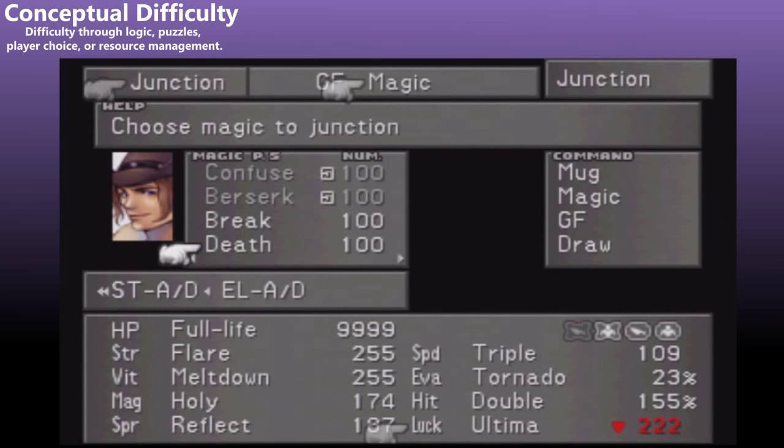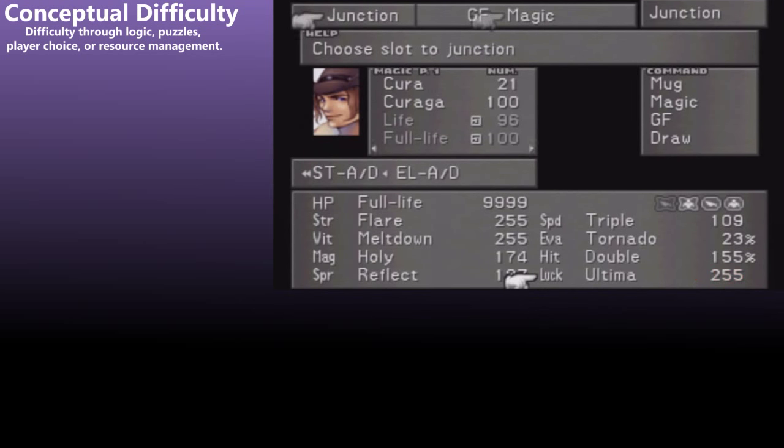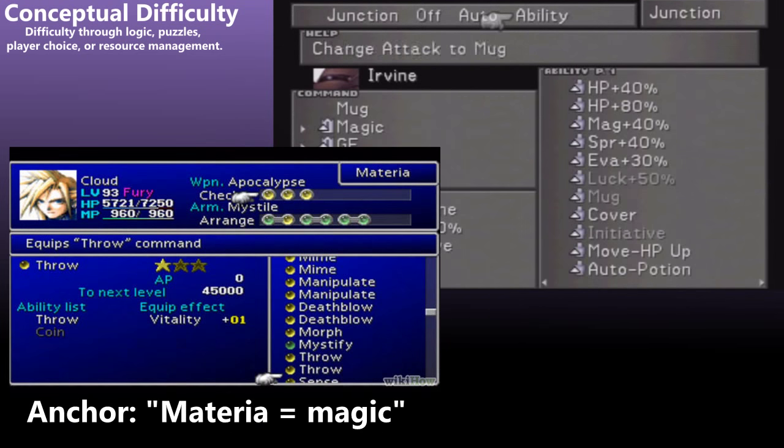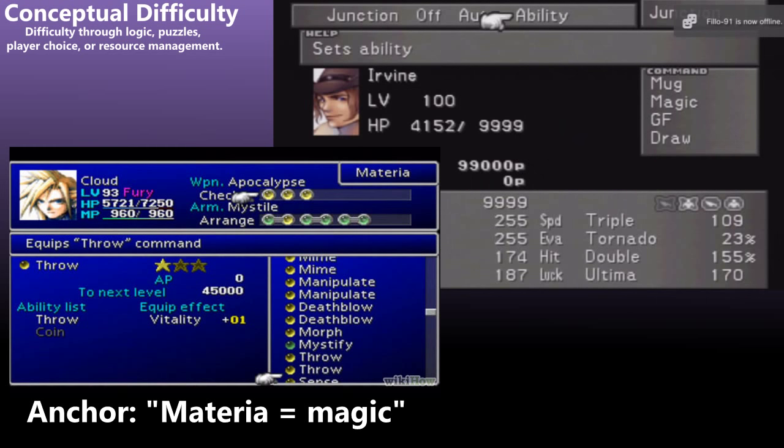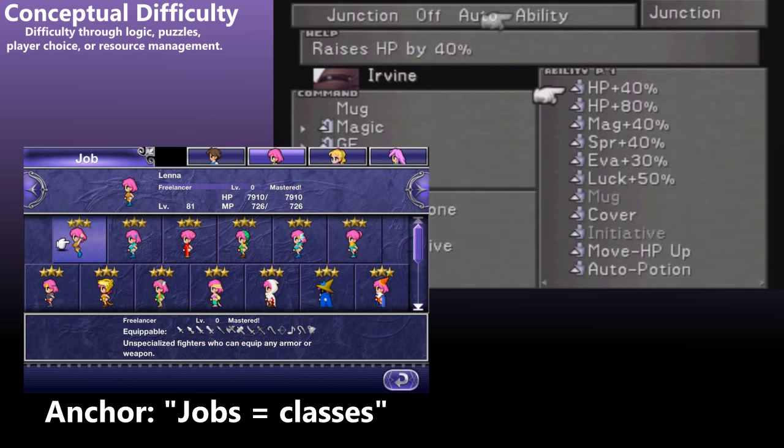Regardless of the player's experience with RPGs, many are likely to be confused about how junctioning works the first time, because there's no other system like it. But a minor tweak to the magic system, like in most other RPGs, still provides an anchor for players, so they only need to take a small mental leap to fully understand those magic systems. Conceptually, junctioning can unintentionally degrade the player's experience — it's not the performance of the system itself that causes difficulty, but rather understanding it conceptually.